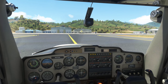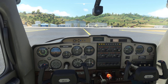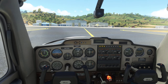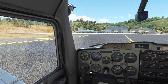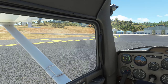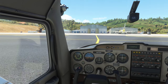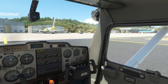Argyle traffic, Cessna 4753 X-ray is clear of the runway, Argyle. Come to a stop, clean up the airplane, carb heat in, flaps up, lean the mixture for taxi. Bring in a wee bit of power. I'm gonna go over here so we can get a little bit of a view of this airport. See that KLM airplane right there — we're gonna park right over here with the big boys.